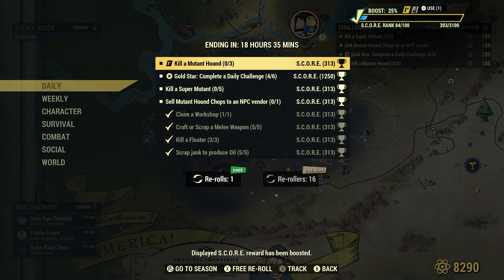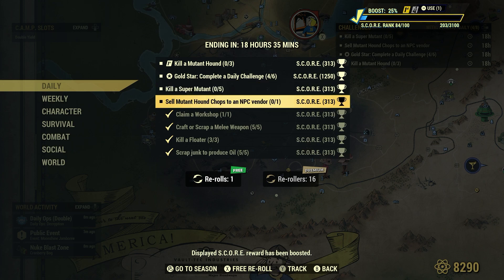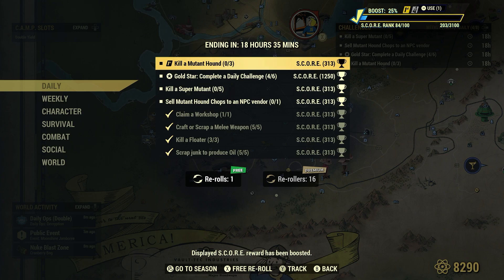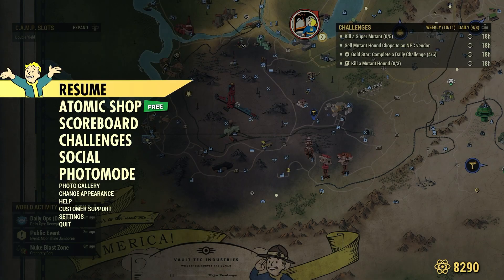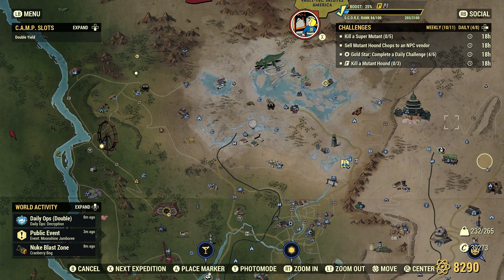Kill a mutant hound, three. Kill a super mutant, five. Sell mutant hound chops to an NPC vendor, one. Let's go to a spot where we can get the majority of this done at the same time — Grafton Steel. I've brought you guys here before. I'd say it's a good spot to get both the mutant hound and super mutant challenges done at the same time.